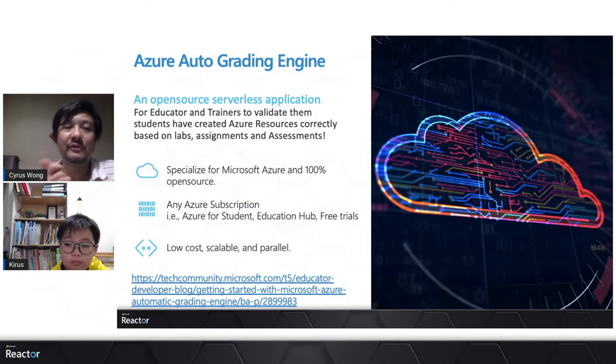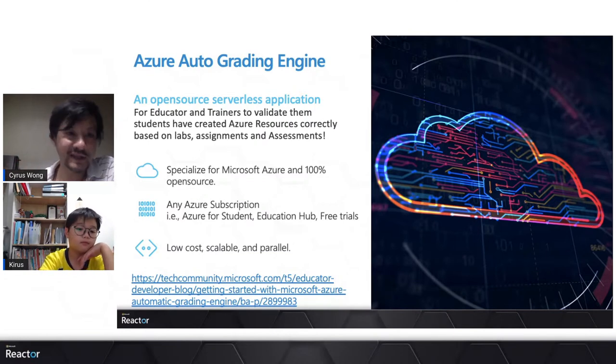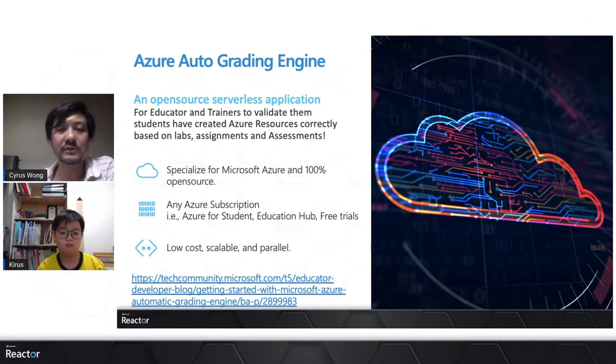Here's a recap of the Azure automated grading engine — a 100% serverless application for educators and trainers to validate students' Azure technical skills. You can use it for lab design, assignments, and projects. It's open source and available on the Microsoft GitHub repository, where you can clone and install it. It supports any Azure subscription — free trial, Azure for Students, or Education Hub — and is very low cost since there's no server behind the scenes. It's also highly scalable: 100 students can use it simultaneously with no delay, as everything runs in parallel.